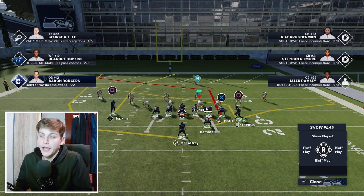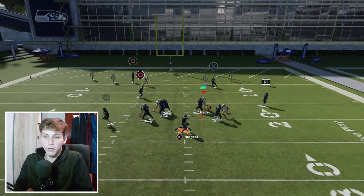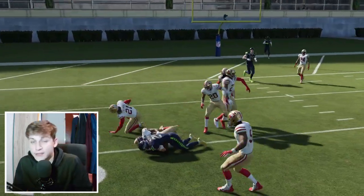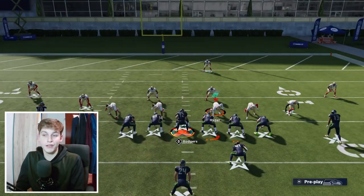We're going to make the user choose between the slant and the post, and if we feel like nothing is there, over the middle of the field we'll be able to hit R1 or the wheel route, get the field truck, and get a couple more yards easily.